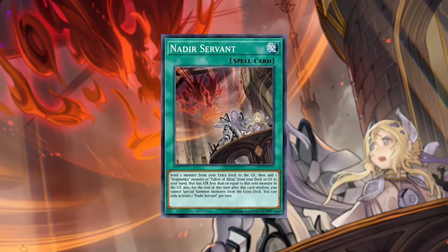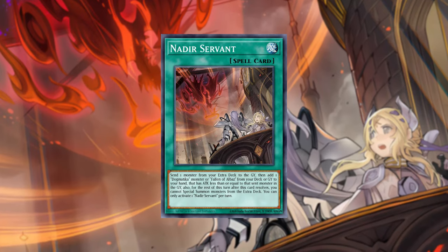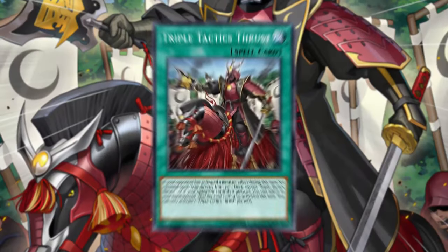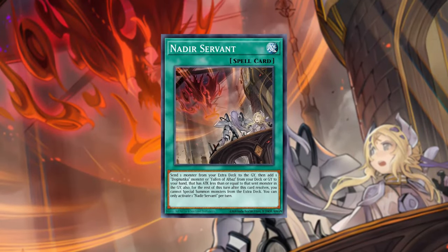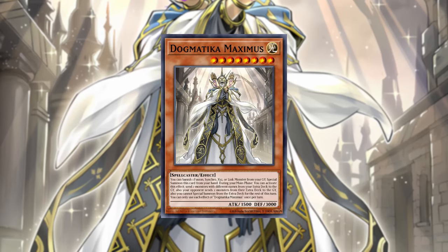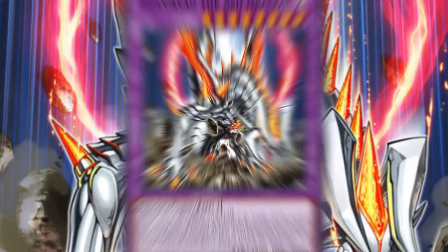Nadir Servant has been seeing a lot of play in Branded in the past. This was one of the prime examples of how to play around Ash Blossom before people started to really lean into Triple Tactics Thrust. You can go for Nadir Servant, dump something like Garura that can draw you a card, then go for Maximus, banish the Garura, get Titanicland and Albion in the graveyard, which is sometimes a lot of value for Branded.